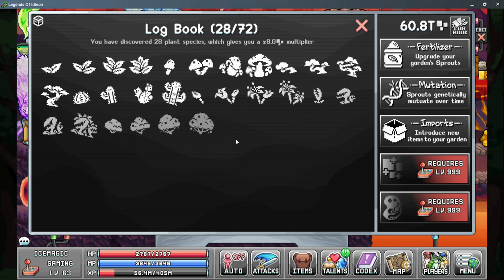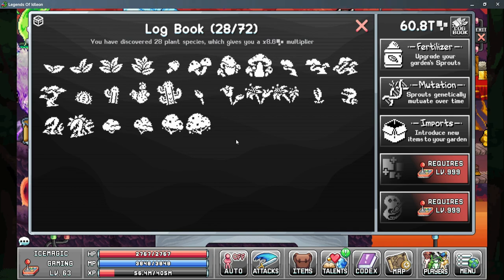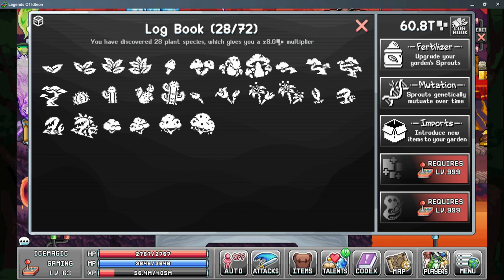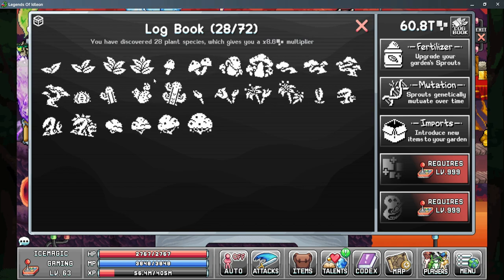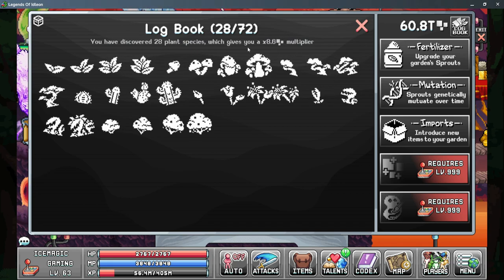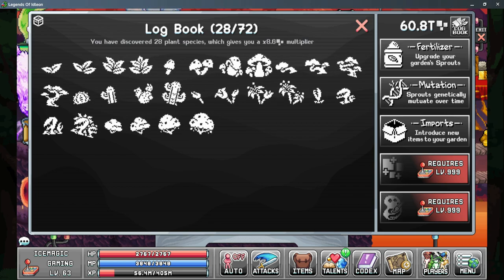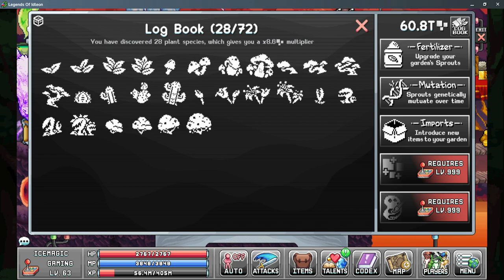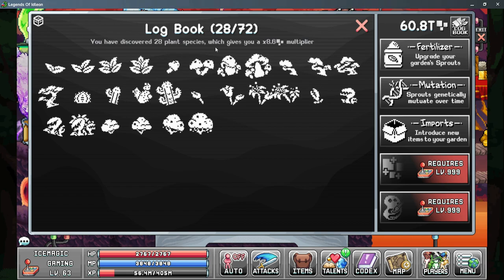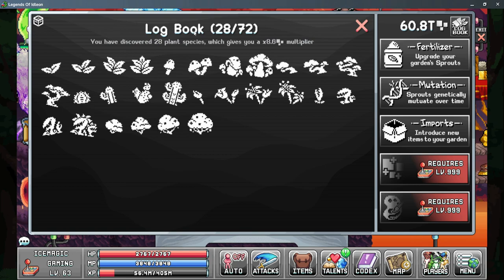The Logbook is a multiplier that you gain as you discover new plants and new levels of plants. Each plant that you unlock will have four different levels, and every plant that you can grow gives you another multiplier to the number of pixels that you have. It's very important in early game that when you unlock a new plant you let it grow all the way to the maximum level at least one time, as this will give you a decent multiplier. I currently have 28 of the 72, and I'm getting almost nine times more pixels just for having these plants grown.